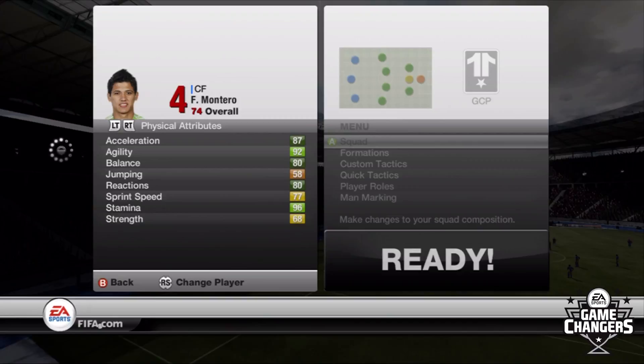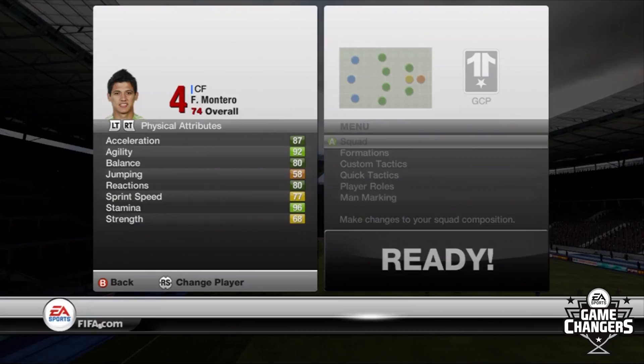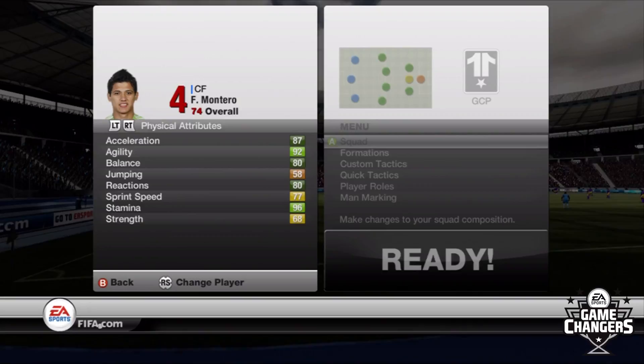One big green number jumps out at you: agility, 92. Also acceleration, 87 — so he's a very quick, agile player. Also 80 reactions, 80 balance, 96 stamina, obviously doesn't matter. He also has 68 strength, so for a fairly short player he does still have 68 strength and he is agile and very quick. Sprint speed only 77, but in the end that really doesn't matter because he is so quick, so fast when he jumps off the line.